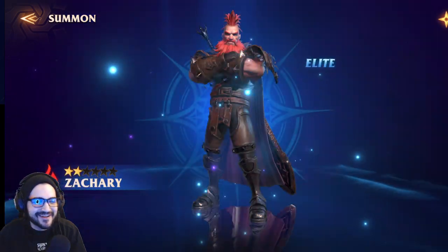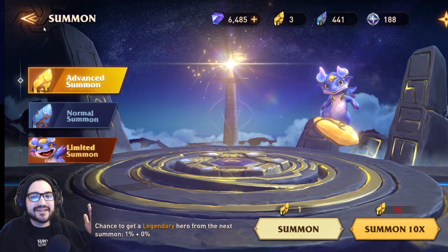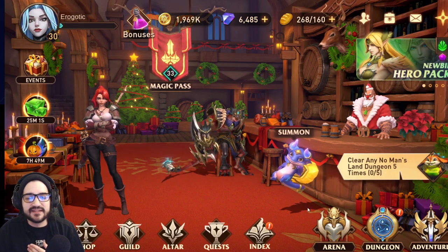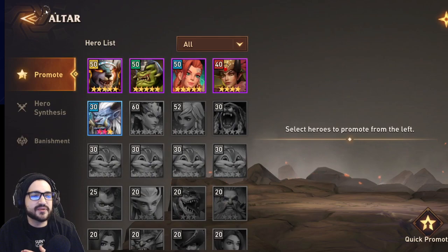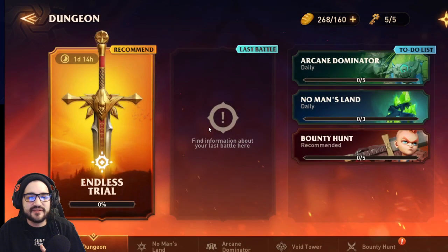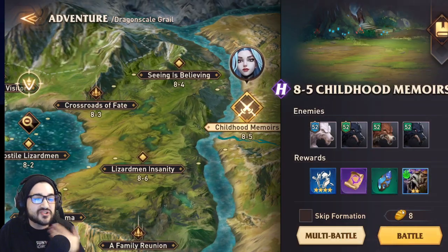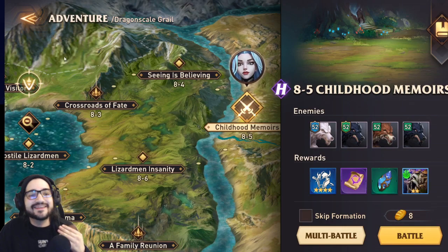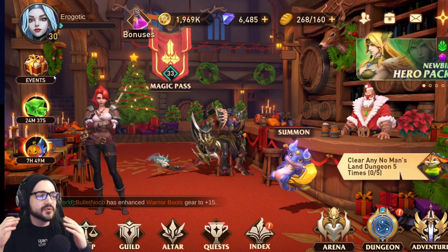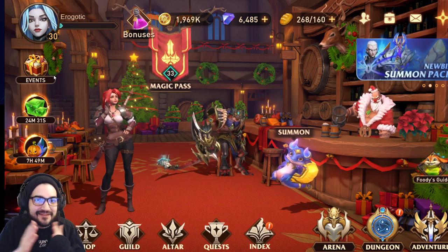Let's do one final single summon to end it off. Zachary — darn. Someone told me Zachary is really good. Let me know what you guys think and where you'd be focusing at this point in the game, because we are all over the place — stuck at Endless Trial floor 50, not far deep in Adventure, haven't even started Mythic yet. But we're getting there. I'll see you next time!